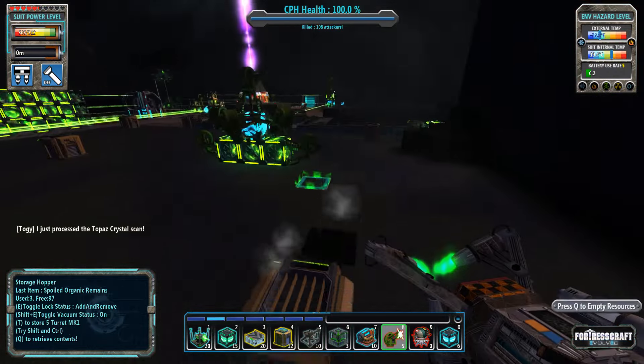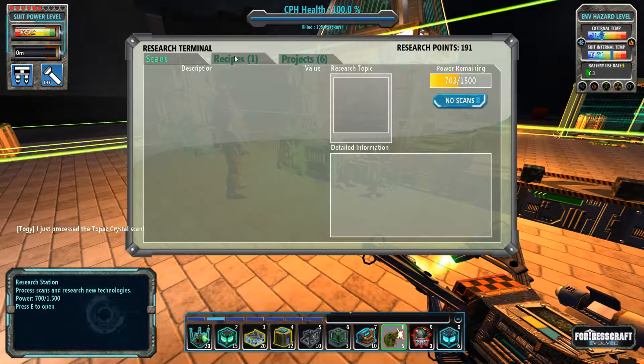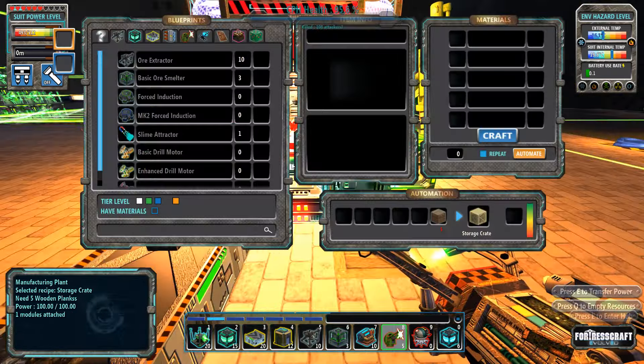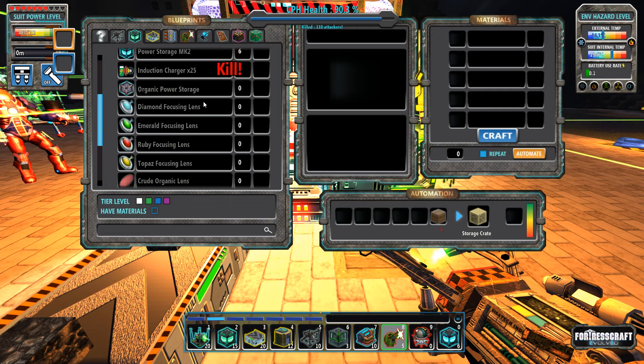One unprocessed scan — that was my scan! Two paths, focusing lens. Let me get the research. 150 research points — that's nice! And I saw two or three of them down there.